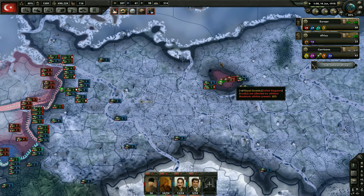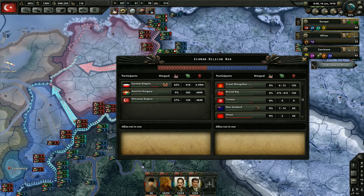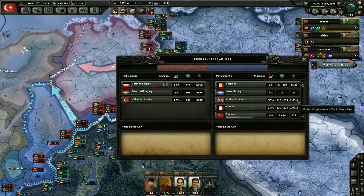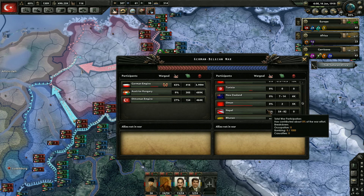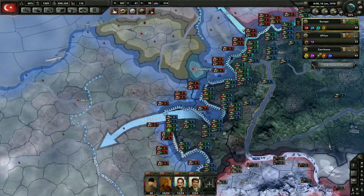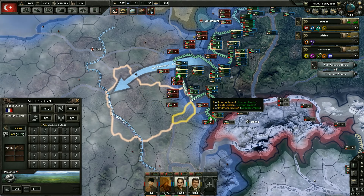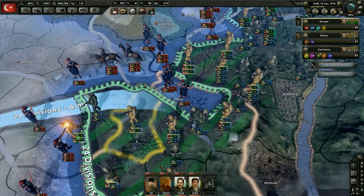Yeah, they've already lost over a million men now. We've currently lost 464,000. Germany's sitting at 4 million, currently only 28% towards capitulation — looking nice. Where's France at? 0%? We've taken some of their territory and this had like no effect. That's odd — it hasn't had a single effect, this land that we've taken. Whatever.